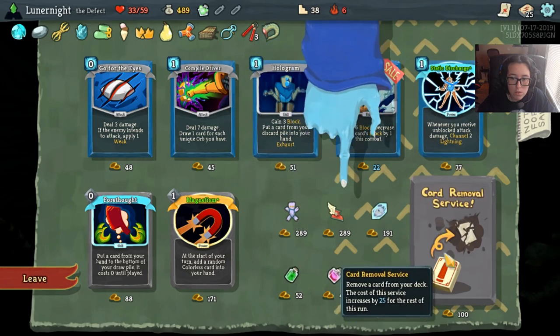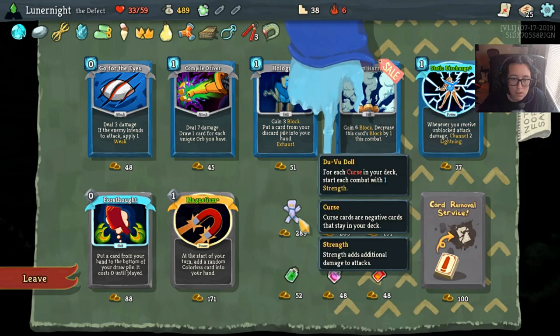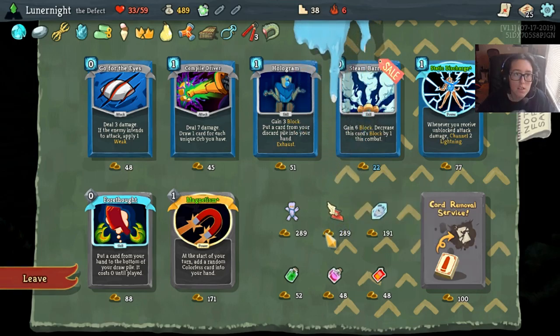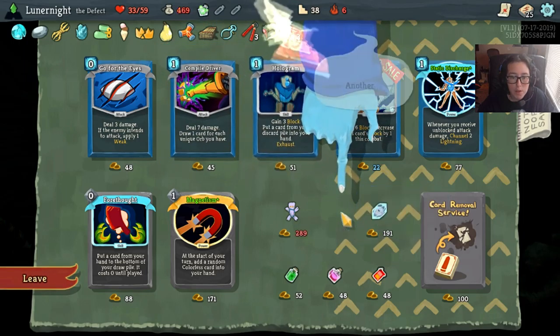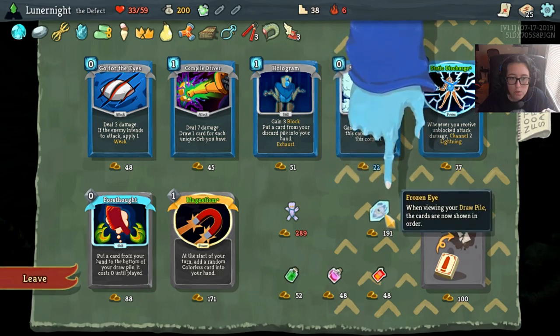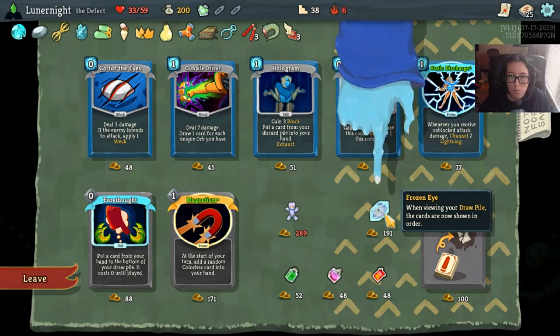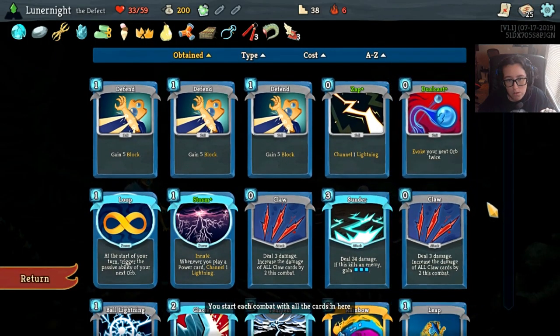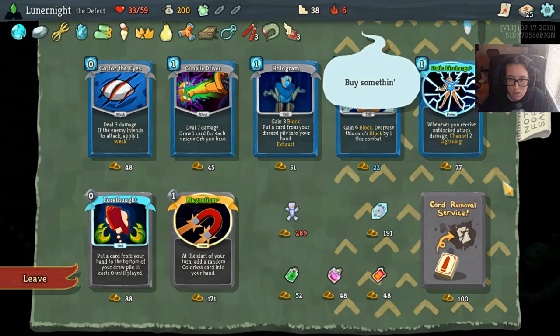A Dead Branch doesn't really do me much good to be honest. I kind of want to get the Wing Boots just in case I get into a sticky situation. I got the Wing Boots just in case. When viewing your draw pile the cards are now shown in order - hmm. For this deck it's kind of whatever to be honest. I don't strategize well enough to look that far into the future.